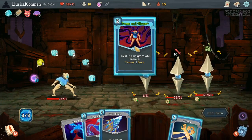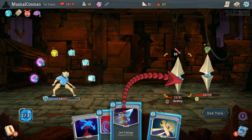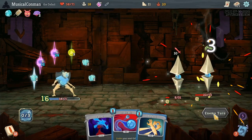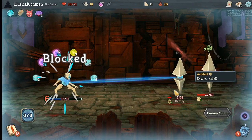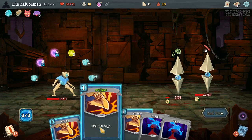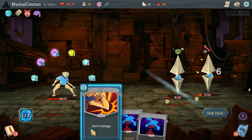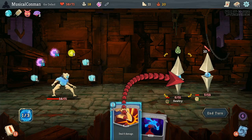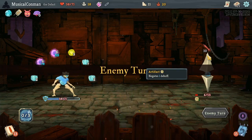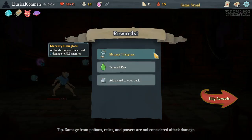Give me more Doom and Gloom — more Doom and more Gloom. That thing is one Strike away, this thing is not too far. Fifteen, twenty-one. We get blocked for doing it, so we're fully blocked. Actually, let's kill it here because Ornamental Fan makes us fully blocked. That way we've got two more turns before we've got to deal with that. And there we go. Mercury Hourglass — great Relic.